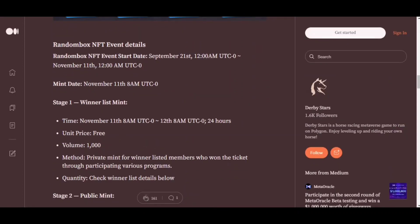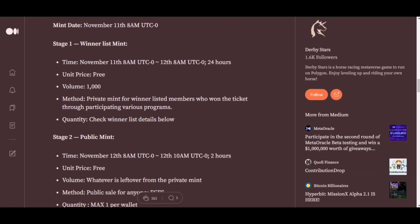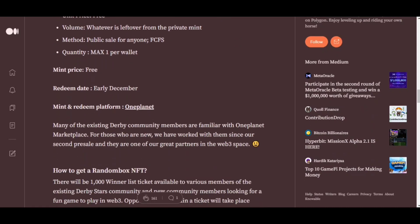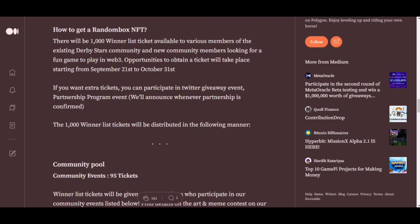Here you can find the winner details. The random box NFT event mint date for Stage 1 is November 11th at 8 AM UTC. Public mint for Stage 2 is November 12th at 8 AM UTC. The mint prize redeem date is early December, and the mint and redeem platform will be One Planet. They are going to announce a thousand-winner list, with tickets available to various members of the Derby Star community. Opportunities to obtain a ticket will take place from September 21st until October 31st. For extra tickets you can participate in the Twitter giveaway event and partnership program events.